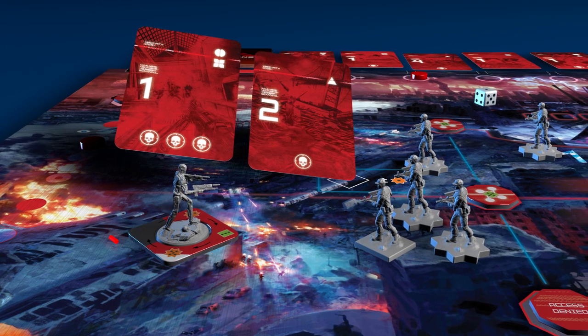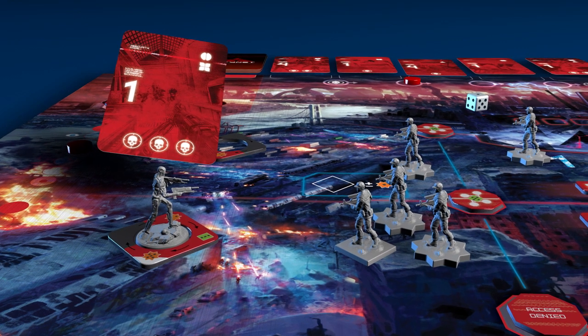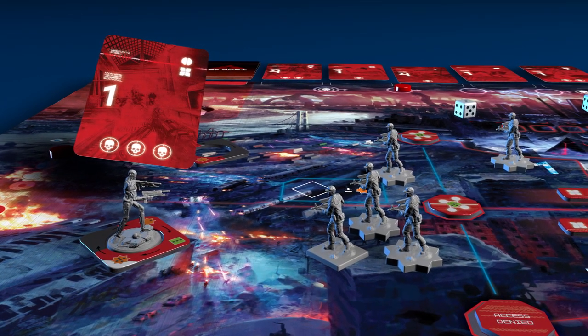If the Terminator is using its primary power source, denoted by the red tile, it will use the card with the most threat icons. A damaged Terminator will use the card with the least threat icons. If the number of icons equals or exceeds the number of uncommitted resistance troops, one troop is eliminated.